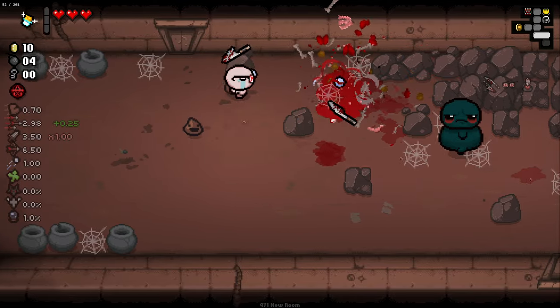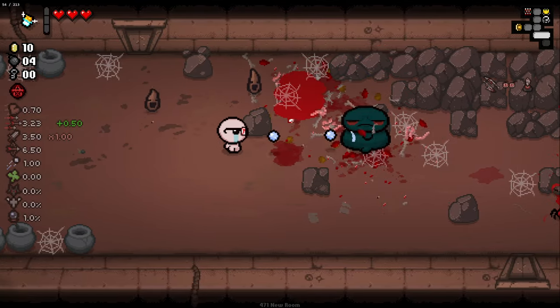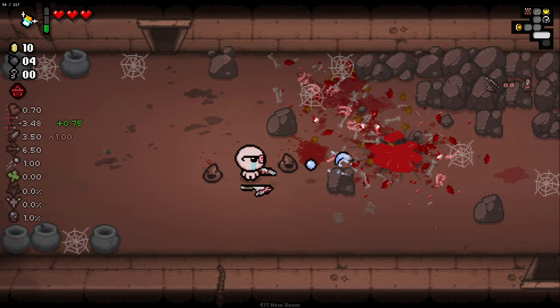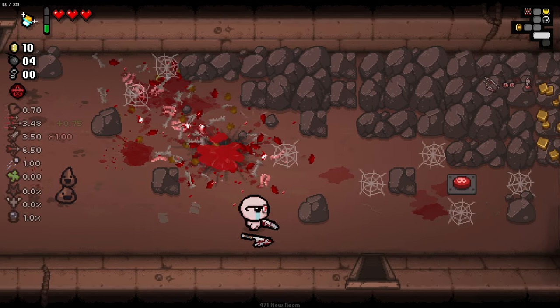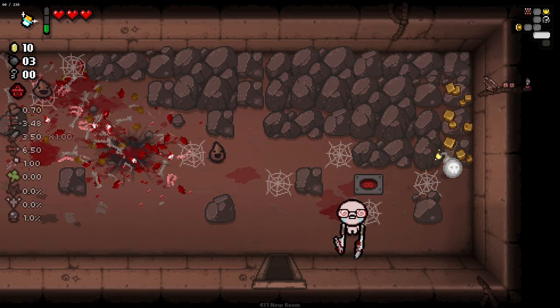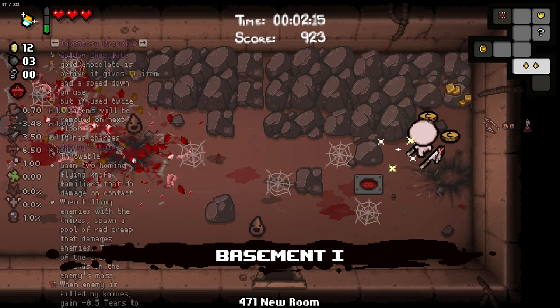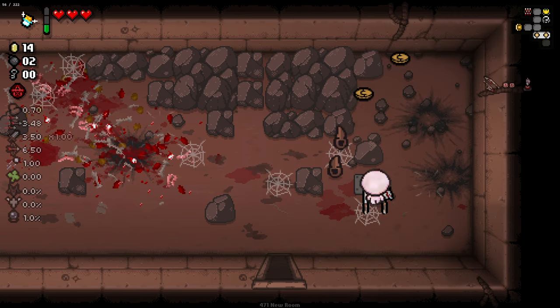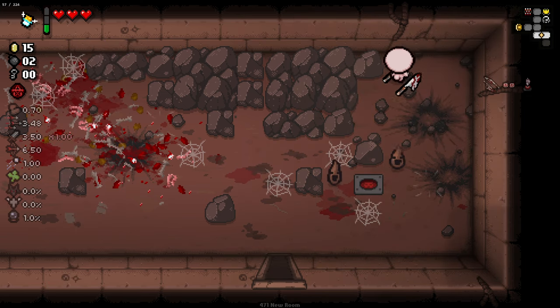I think when we go to the next floor, the speed down gets removed - I'm not entirely sure about that. Why are we getting a fire rate increase for killing things? Is that something Johnny's Knife does that I never knew about? Okay, that's pretty interesting - I literally never knew that was a thing that could happen.